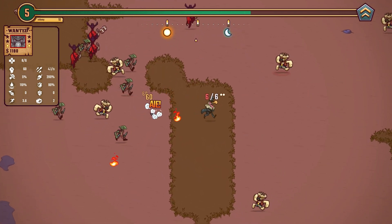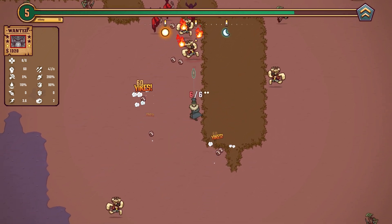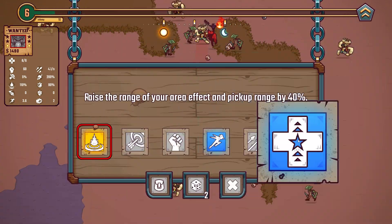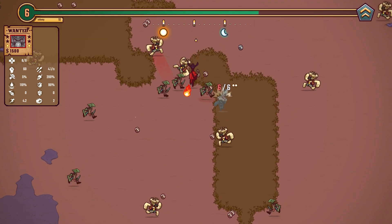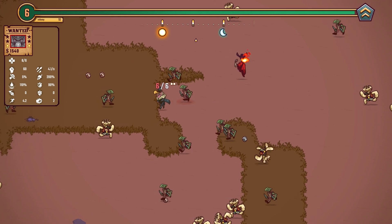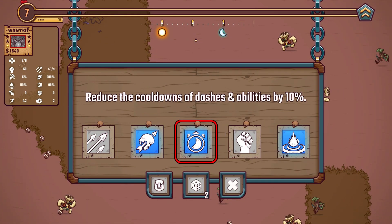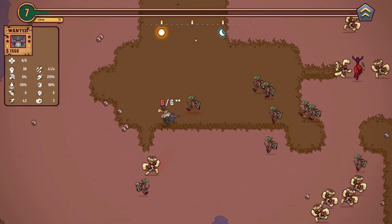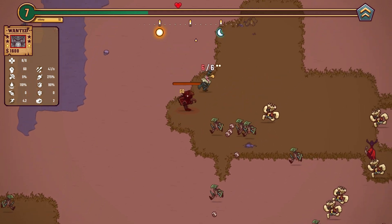Attack speed and damage is going to be what gets us through. So I'm going to have to pick up some damage at some point, or maybe some piercing — we just need some crowd control. Area effect is not really going to help us. I'll take the extra movement speed. Movement speed is pretty nice. And I think I'll take the critical damage — we can push crit then. We can take extra damage but we'll push the crit.